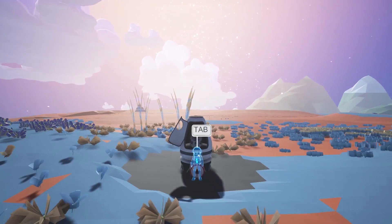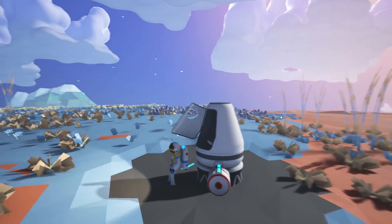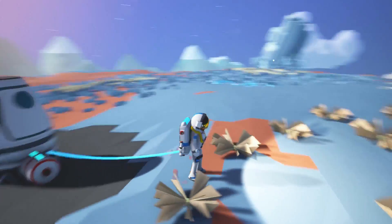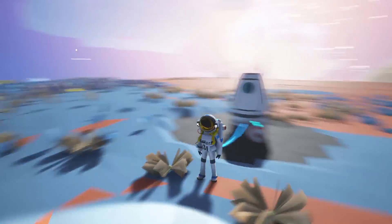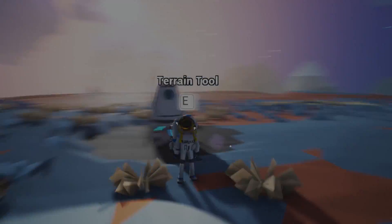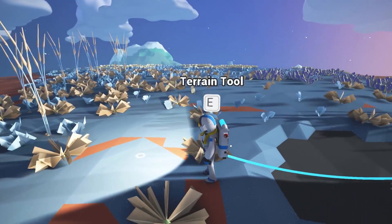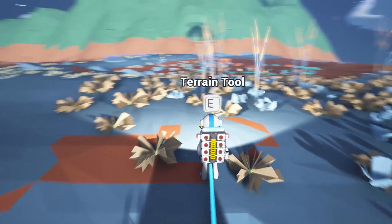I don't really know if it's an escape pod or what. We'll press Tab to get out, I guess. That's a little bit choppy frame-wise, so let me see if I can change the graphics settings. Okay, there are no graphics settings that I can change, so I can just apologize if the frame rate's a little bit choppy for this video.